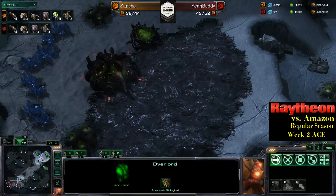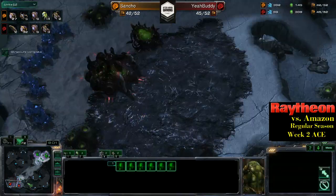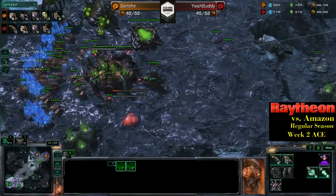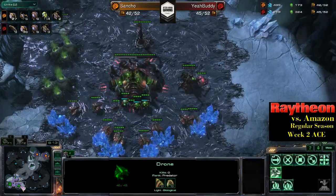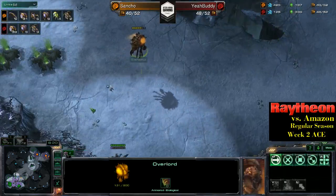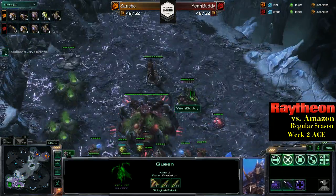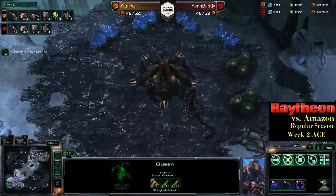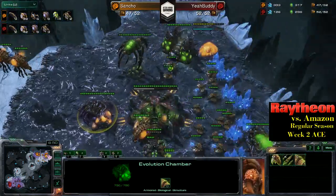Both teams have pretty good map sight, though I would argue Sancho is struggling a little on that note. YeahBuddy is going to see pretty much everything that Sancho lays down. Obviously if mutals were to come down, that would be an issue — but that's why we have this natural. Sancho is going to have to run away from this queen, but the queen is obviously a little bit slower on the snow.